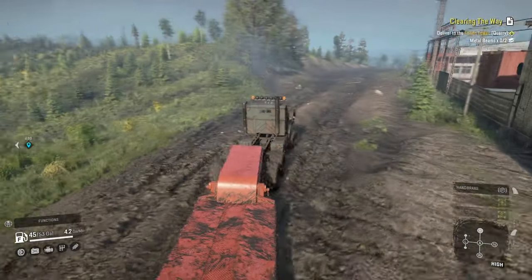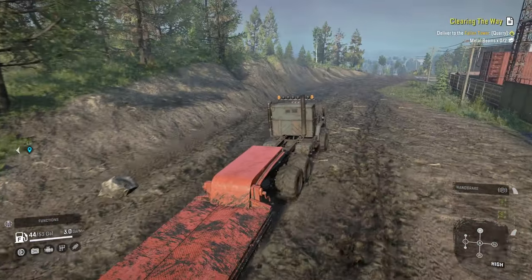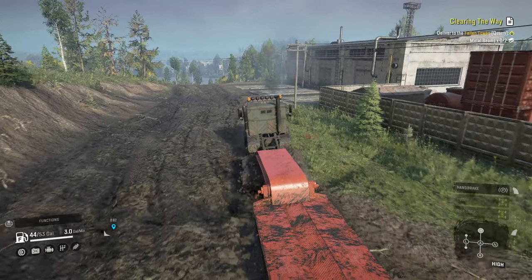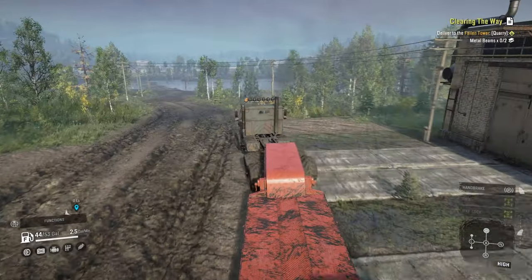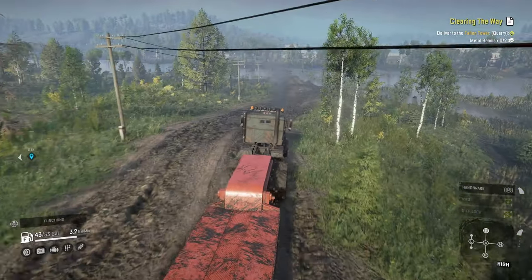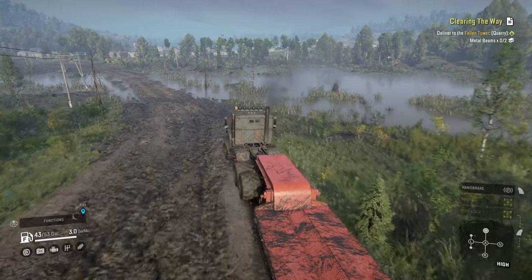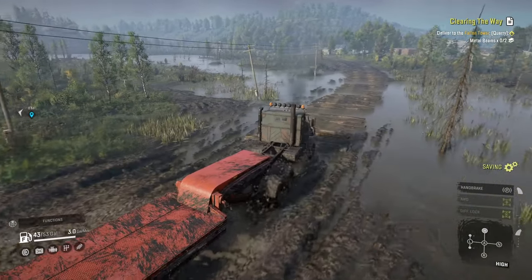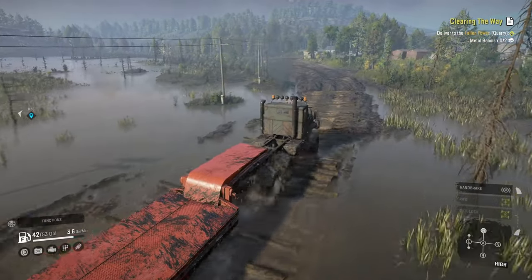Is it me or did the fog kind of turn back on? It does seem to be a little foggy very far in the distance, which is okay by me. I was getting a little annoyed by the fog and how blurry and dark and dingy everything looked, so I opted to shut that off. A lot of people agreed that it looks better — your maps look a little bit more vibrant, you get more color. We're going to leave it for now and see if I ever notice it again.